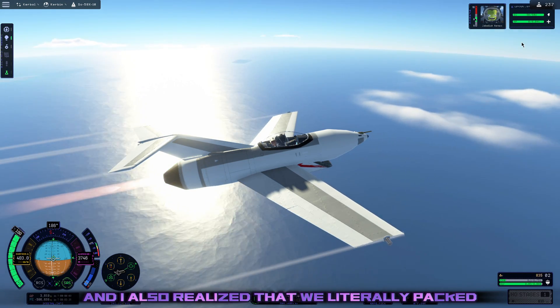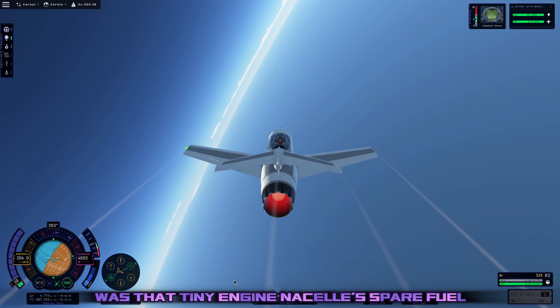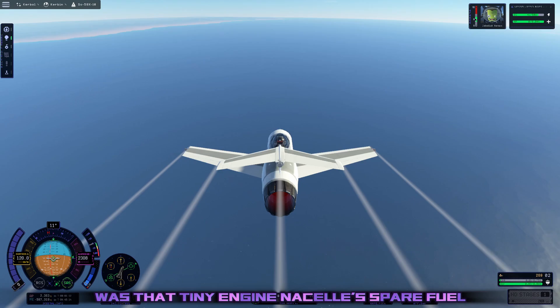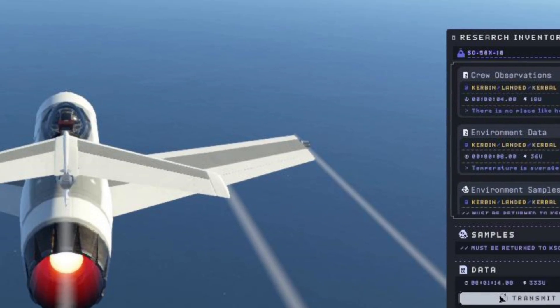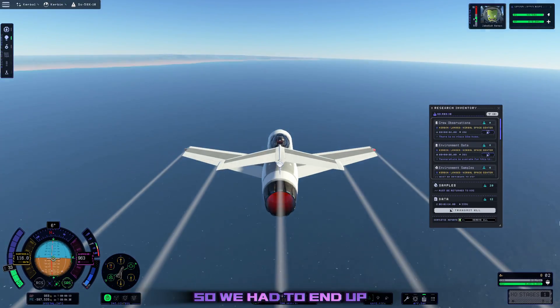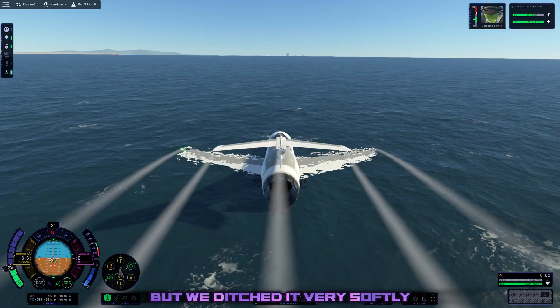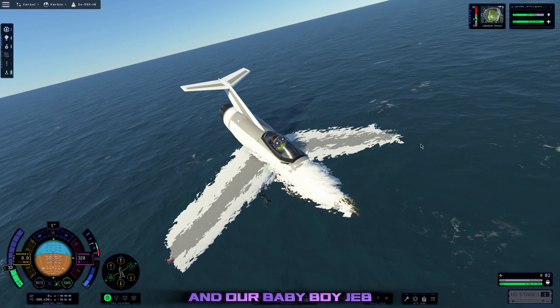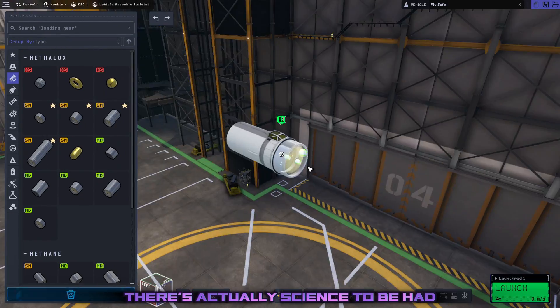I realized that we literally packed absolutely no fuel in this thing. The only fuel in this was that tiny engine nacelle's spare fuel, which is like 80 points or something like that. But we did get our sights — we're just a long way from home. So we had to end up ditching this in the water, but we ditched it very softly, and our baby boy Jeb was absolutely fine and dandy.